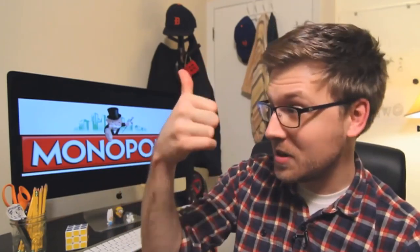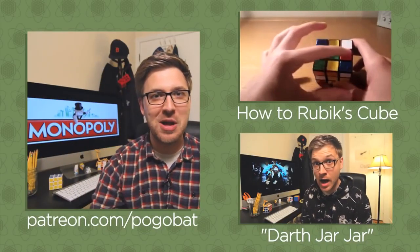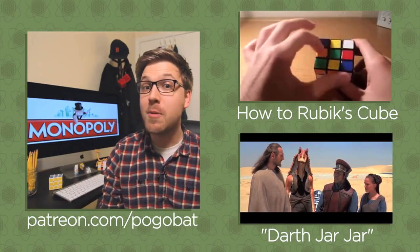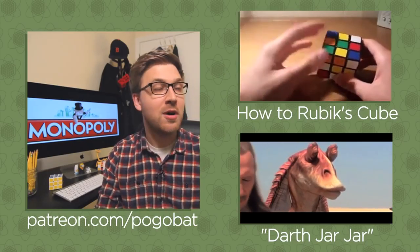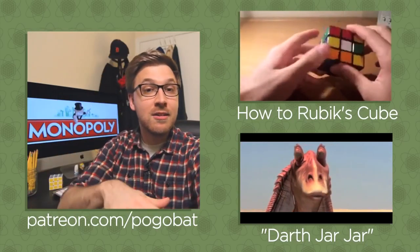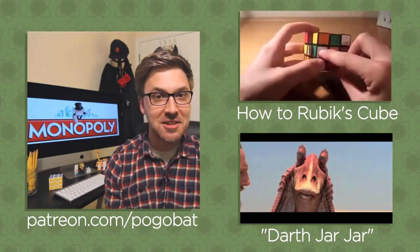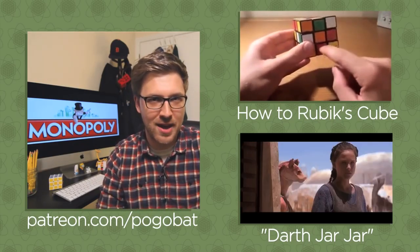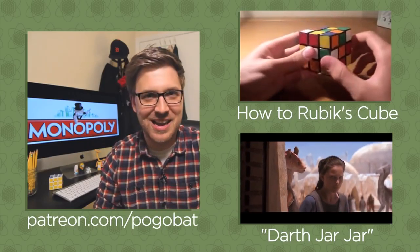To summarize: Monopoly only takes forever when you break the rules and artificially inflate its economy. In the early game you should buy as much as possible, in the mid-game you should make smart trades, and in the late game you should develop intelligently. Go forth and crush your loved ones. Thank you for watching — if you enjoyed it, consider subscribing. If you want to support Pogobat, click the link underneath me. Until next time, it's been Pogobat — I'm Dan Brown. Later.